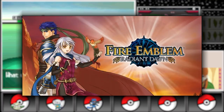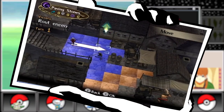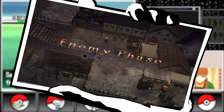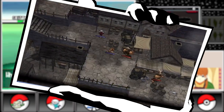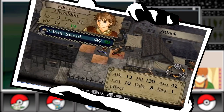Two years later, Fire Emblem: Radiant Dawn arrived on the Nintendo Wii as a sequel to Path of Radiance. This title featured multiple interconnected storylines, an advanced combat system, and a sprawling epic narrative. Radiant Dawn's challenging difficulty and complex mechanics made it a standout entry in the series.